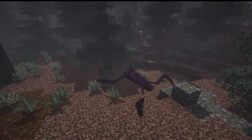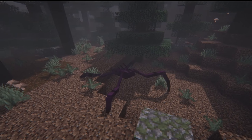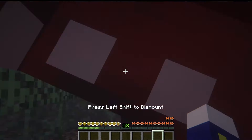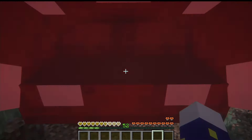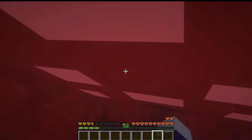Our next mob is the Scuttler, probably the least dangerous mob in this mod. It's not immediately hostile and will actually try to run away from you. If backed into a corner it will attack — picking you up and giving you poison and hunger — but it will not kill you, just leave you very vulnerable. The mob is pretty weak with only 25 health, so it's easy to kill, and if you do it will just drop an experience bottle.